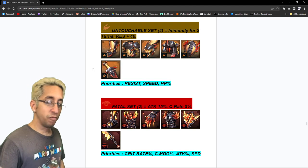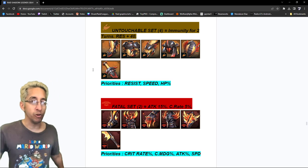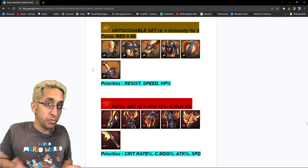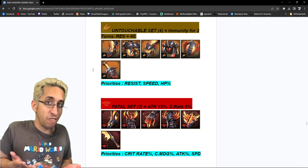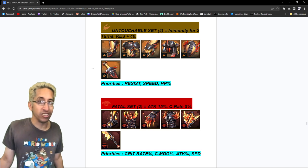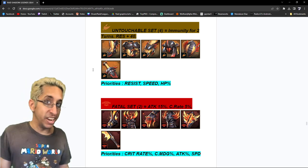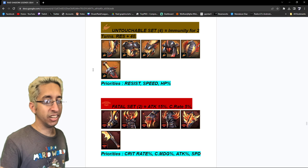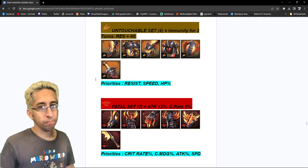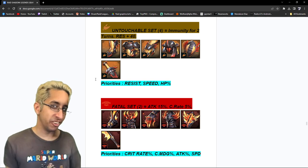Untouchable — four-piece immunity for two turns, plus resist 40. It's basically the immunity set but better because you get extra resistance. Priorities: resist, speed, and HP — just like the immunity set. I like this set, but unfortunately there are just so many other good sets.